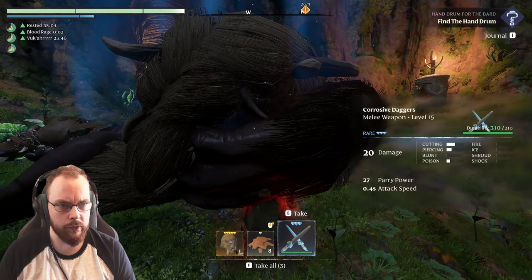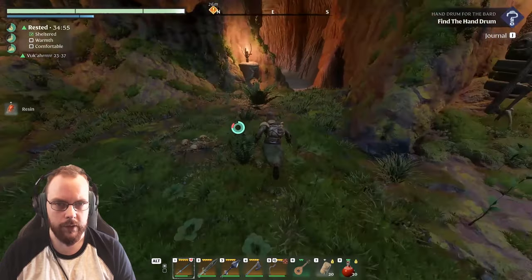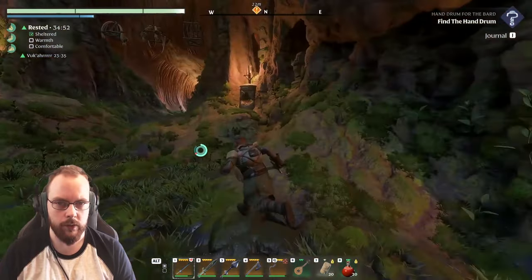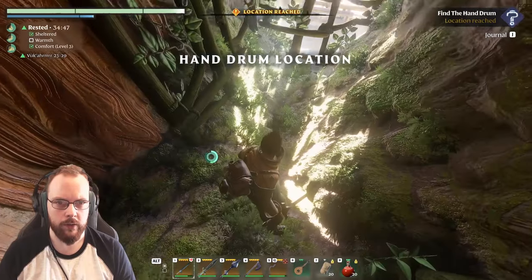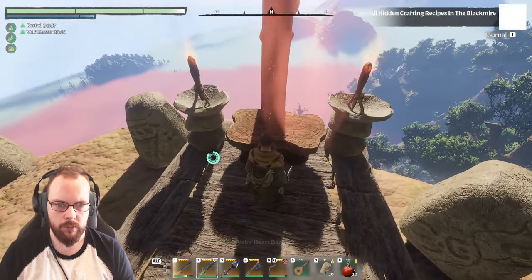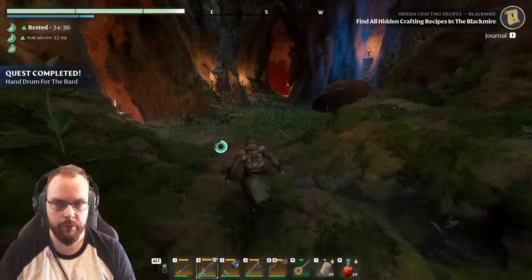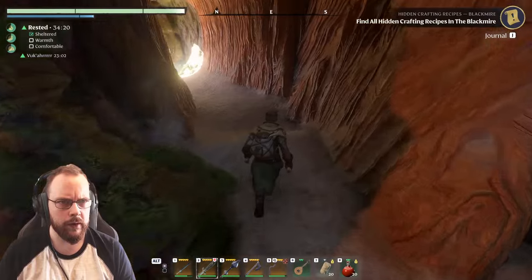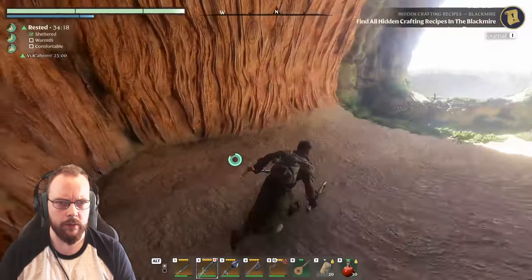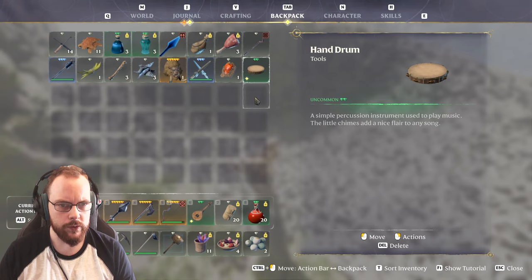It's just level 15, so she dropped something — a corrosive dagger. Anything else? A hidden mirror — that is also a way out. And drum location. Is this the hand drum? It wasn't more difficult than that. Just remember to look behind you — you can find all hidden recipes in Blackmire.